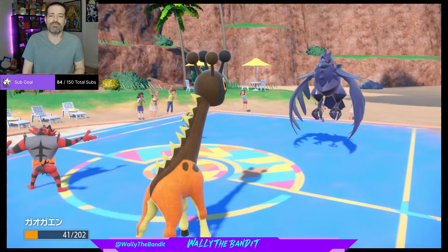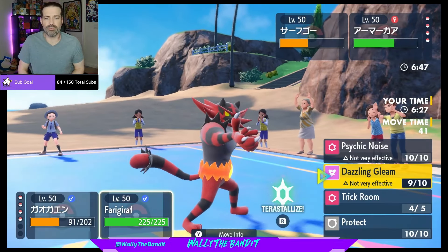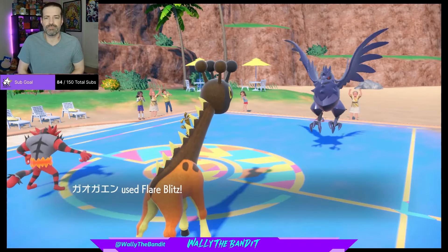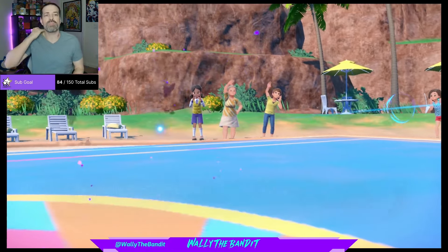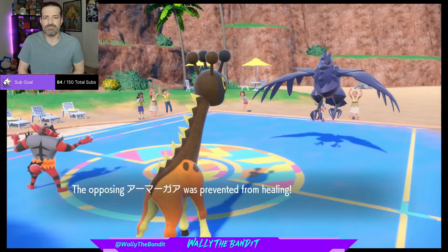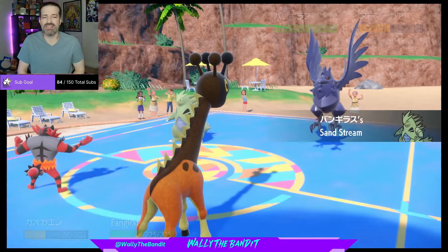I'm going to go with the Flare Blitz over there and Psychic Noise up there too. We take out Gold Dango — thankfully they didn't get a move off, that makes me happy. Now we still have to deal with Corviknight. They'll probably go for another Body Press. Not bad damage on a resisted move actually. And the Psychic Noise was going to mainly stop them if they had Lefties, but thankfully that's going to stop their Roost as well.